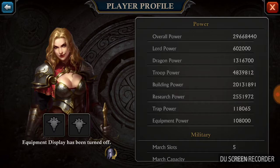My research power is 2.5 million. Trap power is weak — very weak. I've gotta rebuild my traps.